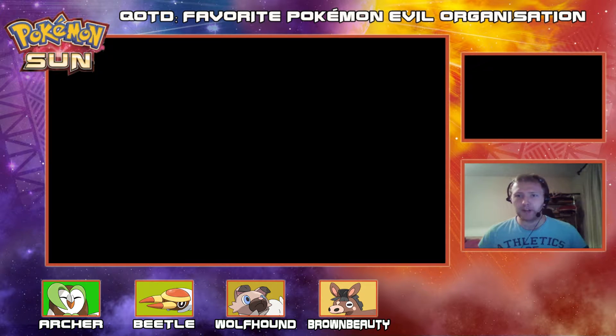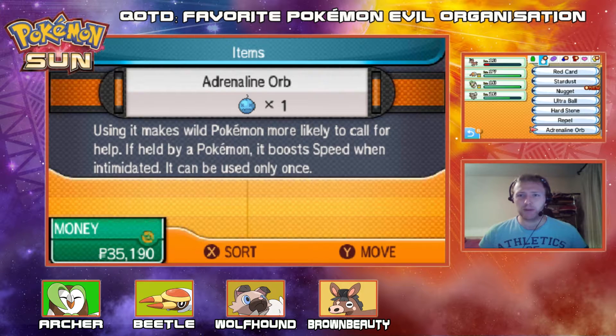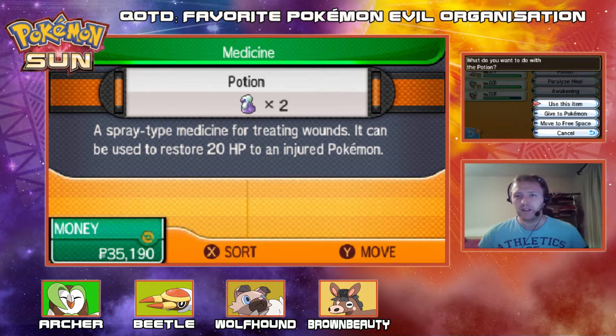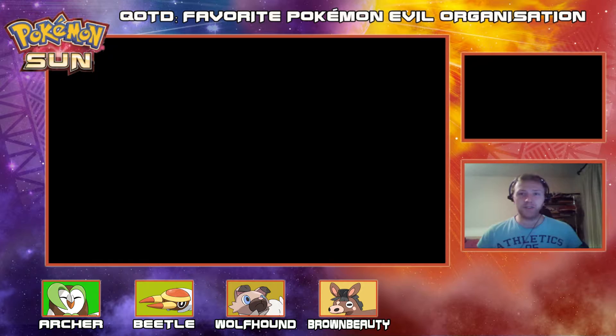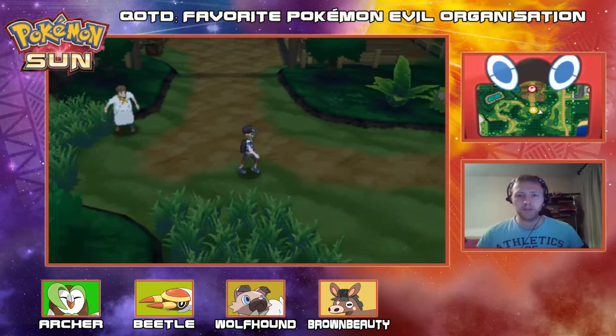Let me heal up Brown Beauty — I'm going to get to the next checkpoint before we wrap up today's episode, so we're not quite done yet. Let's drop a potion on Brown Beauty and go see what this next trainer has for us.